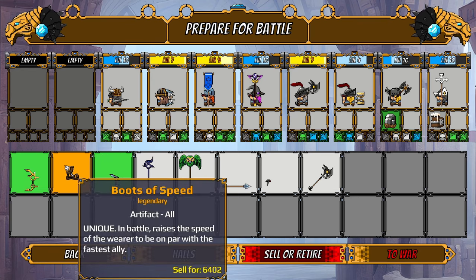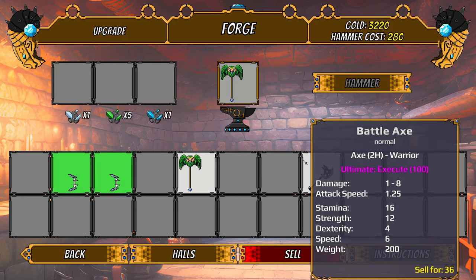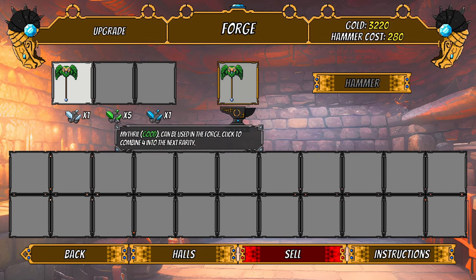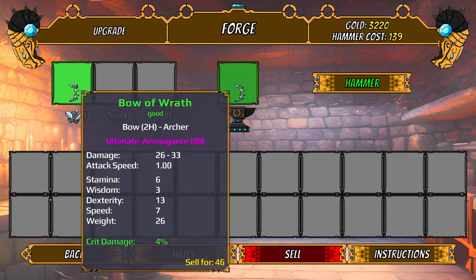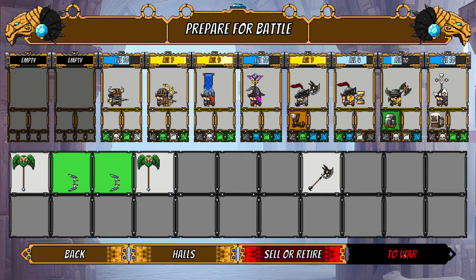I'm going to start buying items purely to throw them in the forge — that's probably a valid strategy. Let's throw these on our warriors and head to the forge. We hammered and got another spirit of the kakapo! I think I see now — when forging you need the ore and the exact same item, and then you can upgrade it. Oh no, I just combined it by accident... but it says I can hammer this now — wait, I think I messed it up.